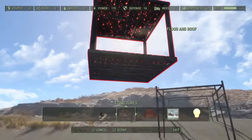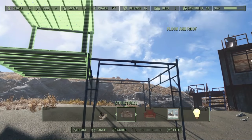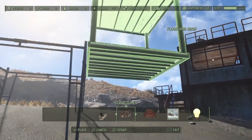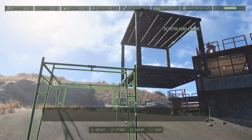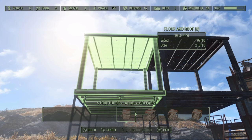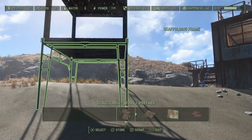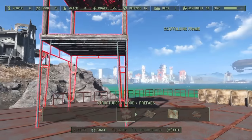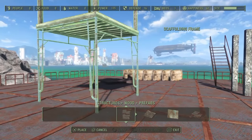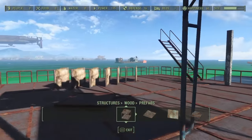Then we have a floor and roof prefab from the woods structure section, which you're going to need. You can see how you can't put these in the middle of it but you can connect it to the side. I noticed something when I was messing around with it — I'm able to connect the middle section here. Now we put the roof and the floor back in, and now we'll bring the Sniper Tower over here, which is pretty cool actually. I love this thing; I'm going to be using it a lot more often now than my other ways of building defense towers.